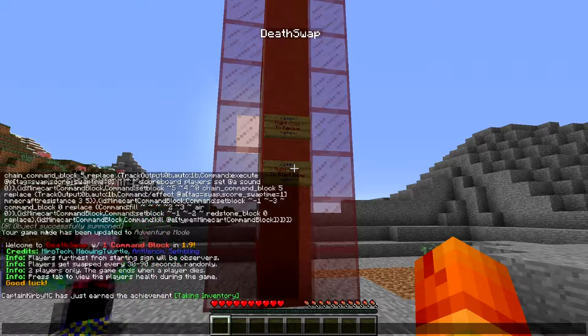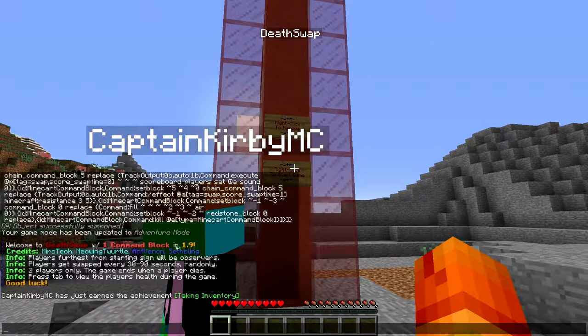Oh wait, we got to read the credits. Olden death swap with one command block in 1.9. The credits are Microtech, MeowingTurtle, AntVenom, and Sethbling. So basically, two players furthest from the starting sign will be observers, but there's only two of us. Players get swapped every 30 to 90 seconds randomly. Two players only.